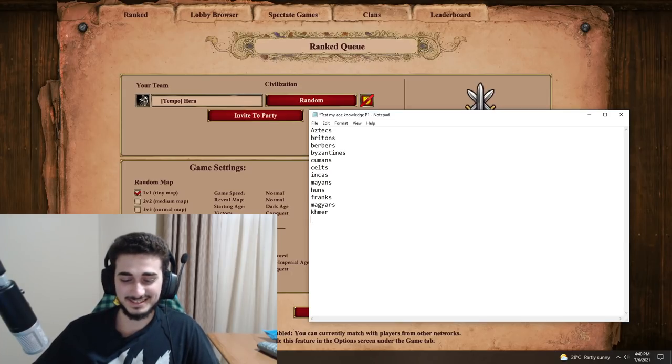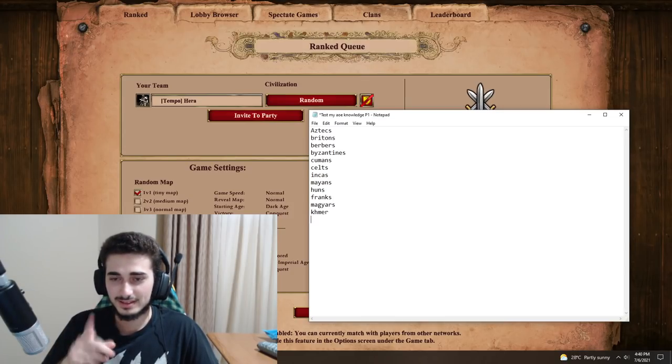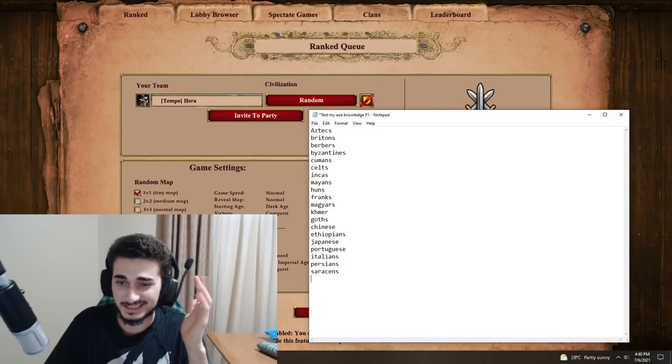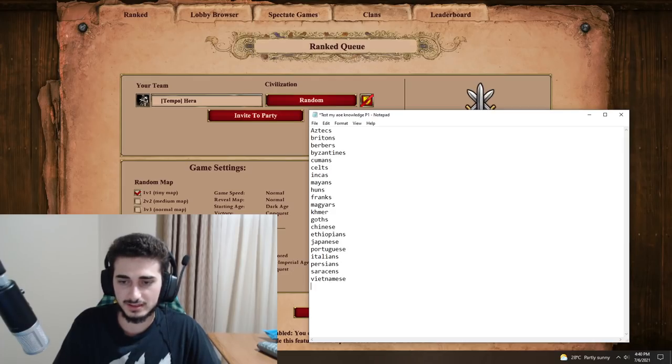I mean, I guess I can just do Incas and Mayans to get the Mesoamerican civs out of the way. There's also Huns in there. Franks — the cavalry civ — Magyars, Khmer. I started alphabetically but I completely went off topic. Chinese obviously is there. Ethiopians, some archer civs. Japanese is in there — shout out to Spirit of the Law. Portuguese, Italians, Persians. I'm just going in, typing out random civs. Saracens are in there as well. This is getting... I should not be struggling this much. Vietnamese, Vikings. Turks, Teutons. Slavs are in there as well.